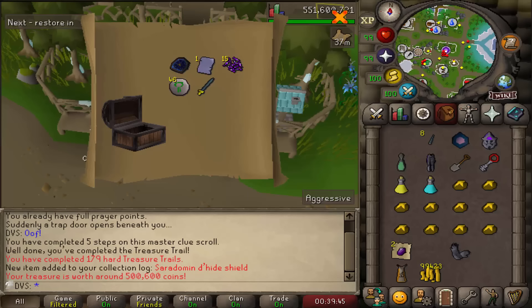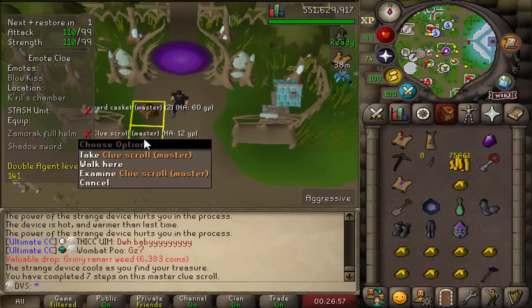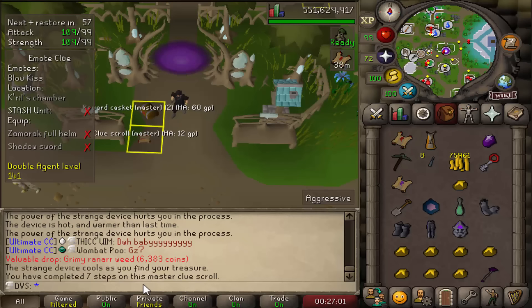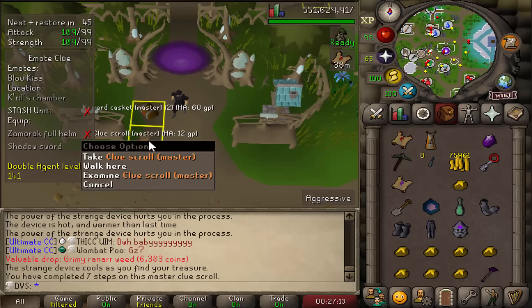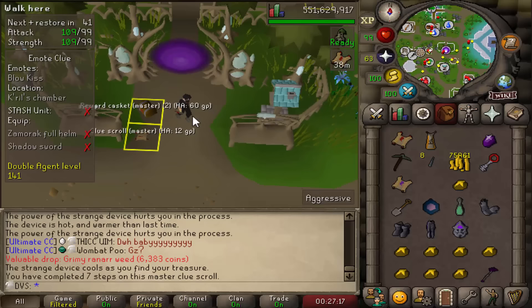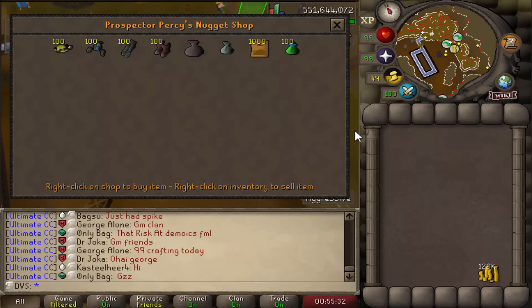I was able to get 8 out of 10 of the masters done. The one I'm missing needs the Prospector kit — I think I sold the hat and top to buy the Coal Bag and Gem Bag for the log a long time ago. The other one on the very last step I got hit with the Zamorak Full Helm that I still haven't gotten from hard clues yet, so sadly I have to drop that one. But since I'm on step 7, it'll carry over to the other masters, so once I finish getting the Prospector I'll be able to finish that clue. 9 out of 10 masters isn't too bad — I'll definitely take that.